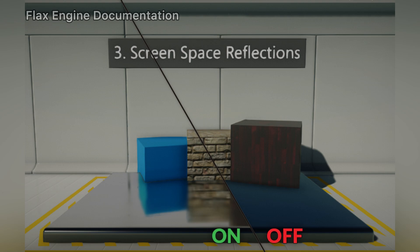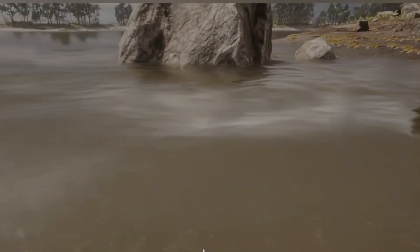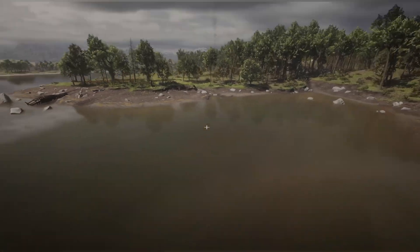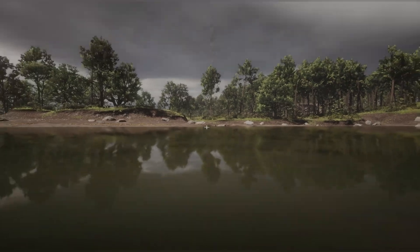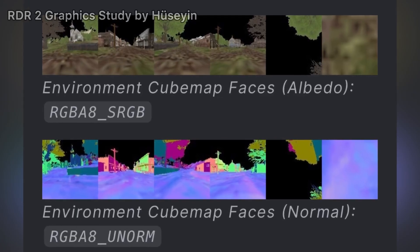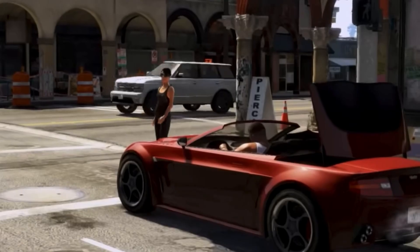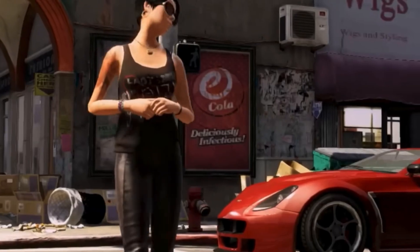SSR has another weakness: at more intense viewing angles, the effect disappears. This is just an inherent limitation of SSR. When SSR fails, reflections are then handled by Rockstar's proprietary environment map system that they've used since GTA 4. Basically, a super low-resolution environment map is generated from the camera and updated in real-time.